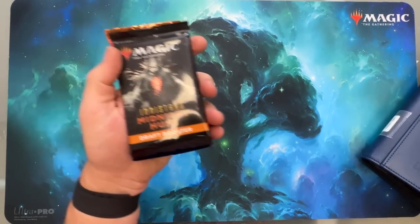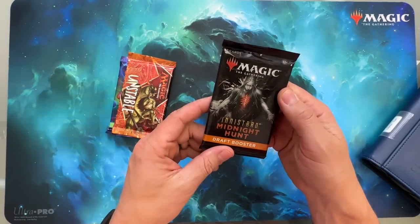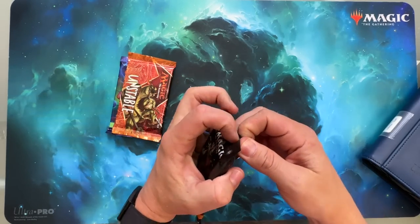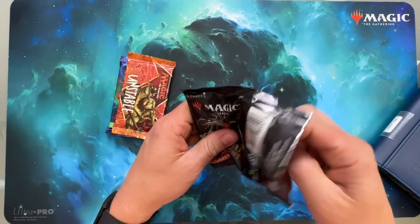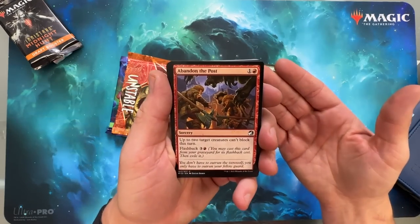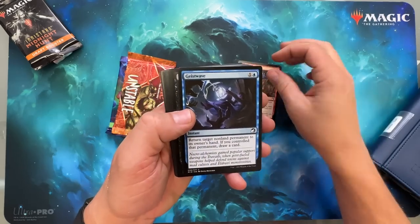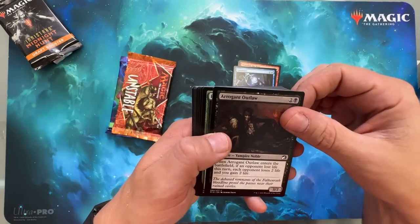Now we get to open up the packs. These are just draft boosters, so there's nothing crazy — this is the werewolf set, so we can't even pull a Dracula. I don't know how exciting these are and I don't actually know any of the hot cards. Forgive me if I pull a Black Lotus and pass by it.